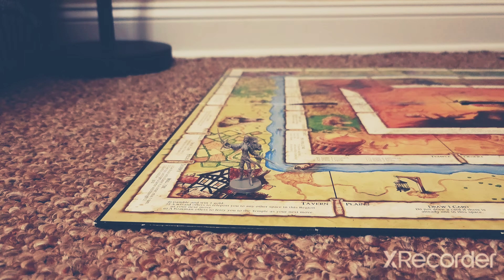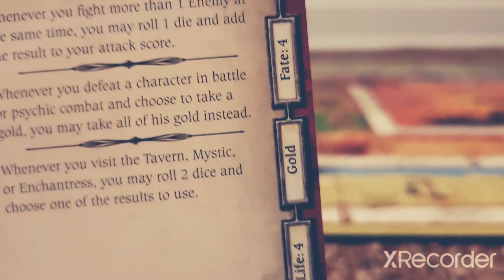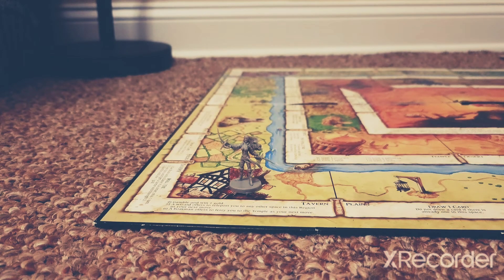Moving forward with the rest of the Rogue's stats, we can see she's got a Fate of 4, as well as an average life of 4, and that she is a neutral character who starts in the Tavern. From a strategic positioning standpoint, the Rogue is the furthest away from the Highland Expansion out of any of the other characters in this set for this specific region. But her abilities more than make up for the lack of position.